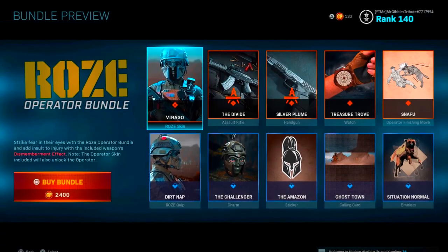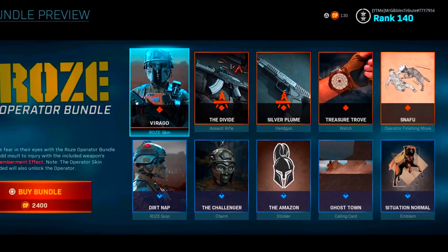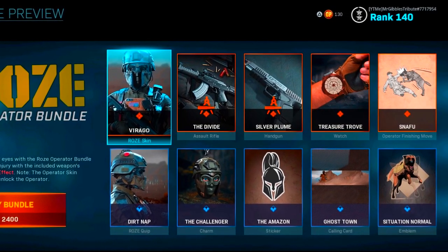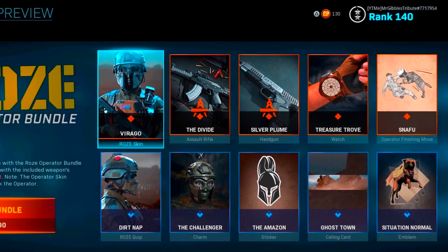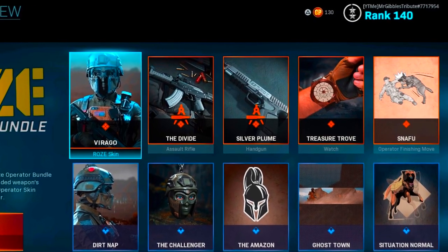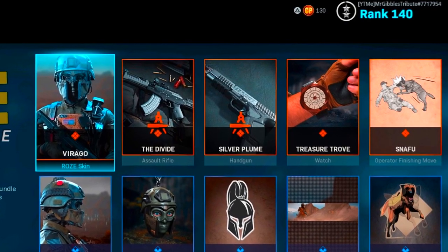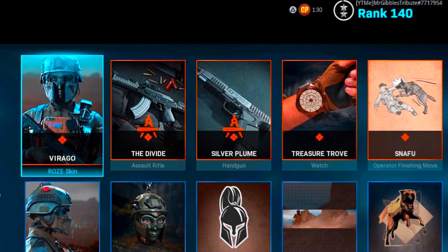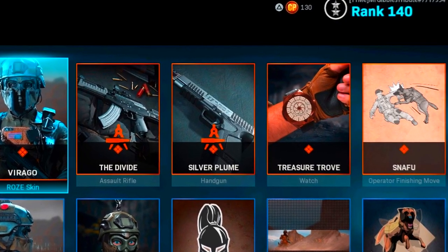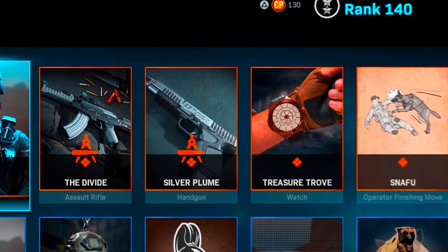Lastly, we have the Rose operator bundle, which came out very recently. It includes the new operator, two new weapons with blue tracers and dismemberment effects, but the main thing for this video is the Snafu — the finishing move, which features another dog. It's quite similar looking to the Riley one. Honestly, the animations are pretty much the same across each dog finisher, which is a bit annoying — they should have changed the animation up. It's also a bit weird how the downed player gets up before the dog bites them.